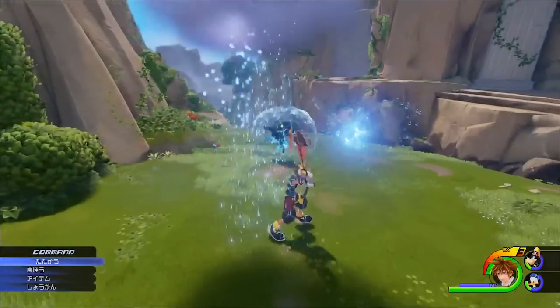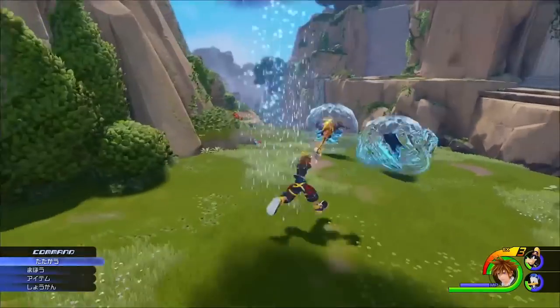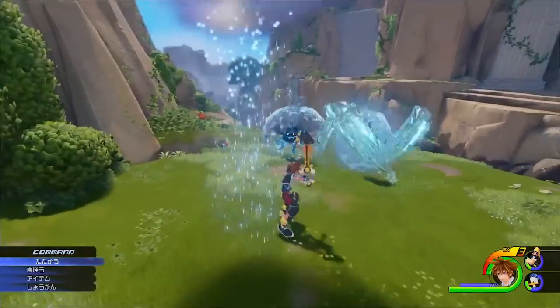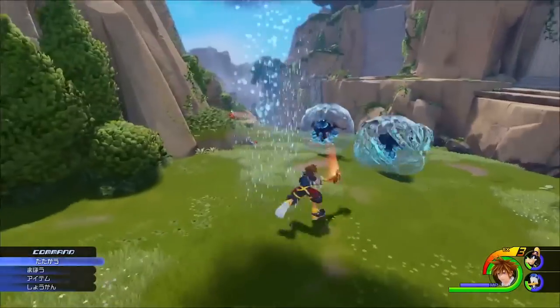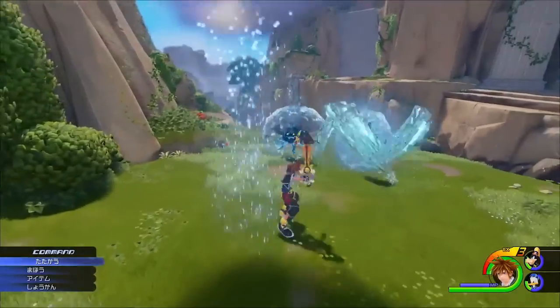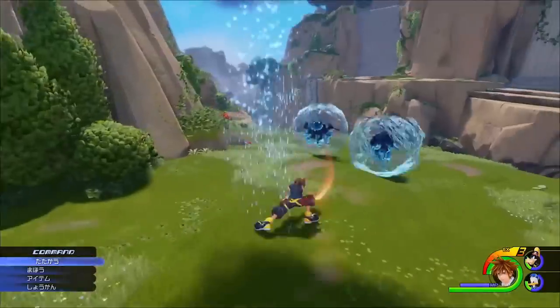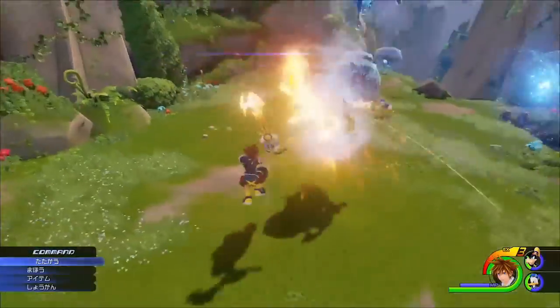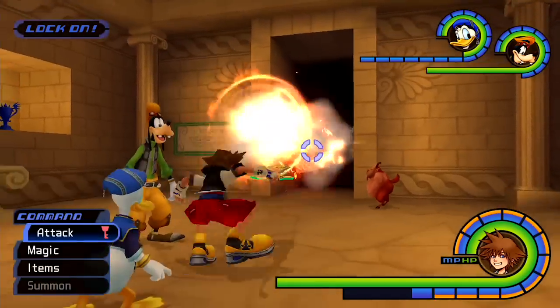Why would they do this? The only reason I can see it making sense is to show off the Heartless AI reacting to your attacks and disappearing as a sort of counter or parry move. This looks like it is trying to highlight improved Heartless AI in Kingdom Hearts 3.